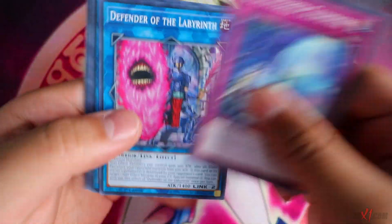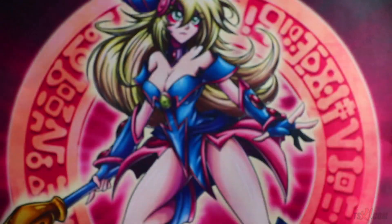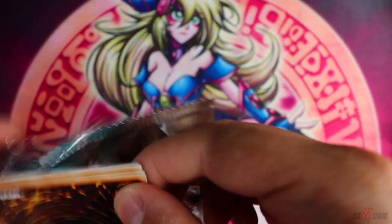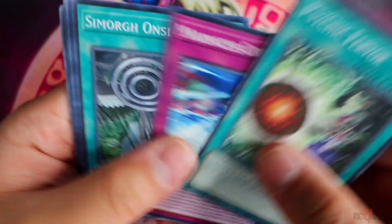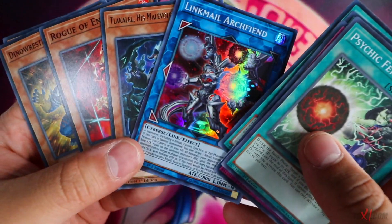Hypernova Burst — nice. So that's pretty much the first side. Let's go to the second side. Dream Mirror of Joy — nice. Link Male Archfiend — nice.